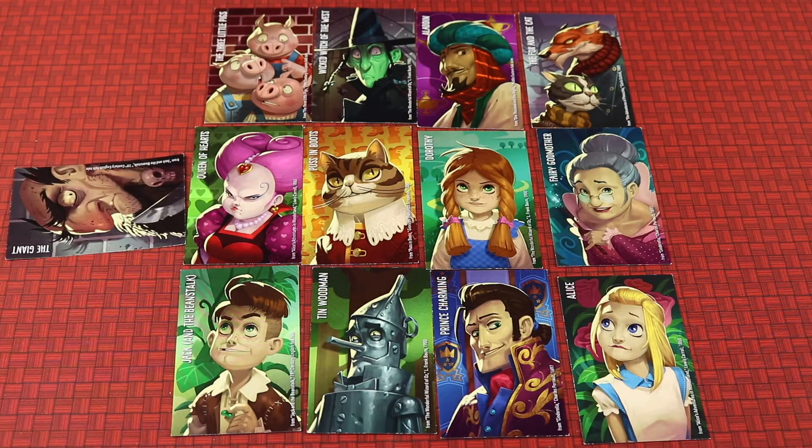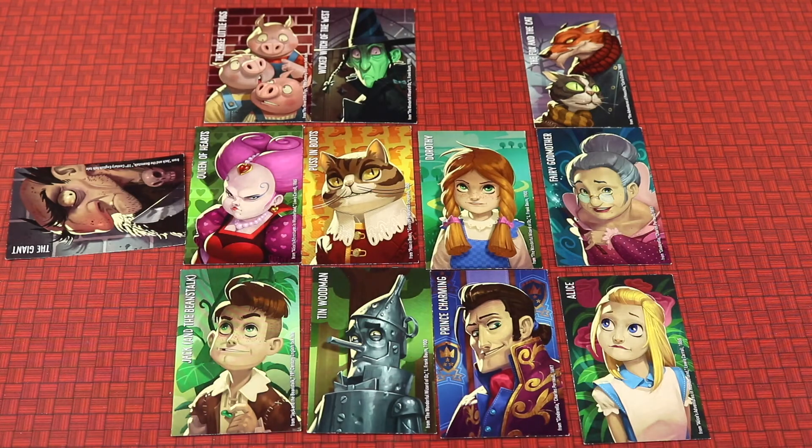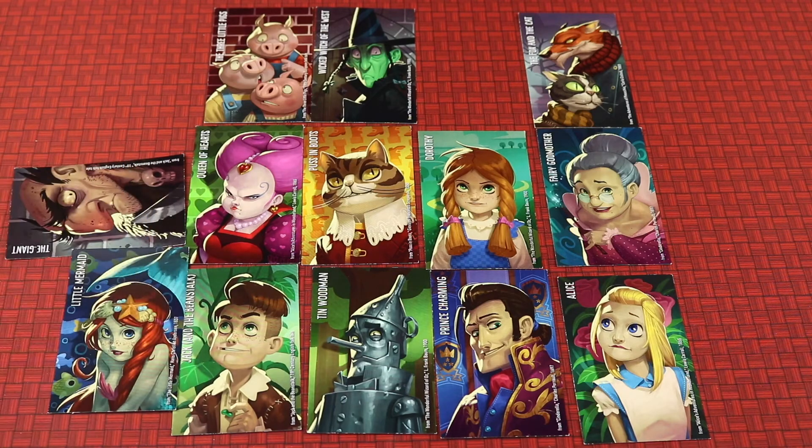For example, if the clue says it's not like a giant, maybe somebody removes Aladdin because he's also an older male. And if at any point you're wrong, the team loses. Otherwise a new clue comes out, again doing the same type of thing, but each round you have to remove more and more cards.